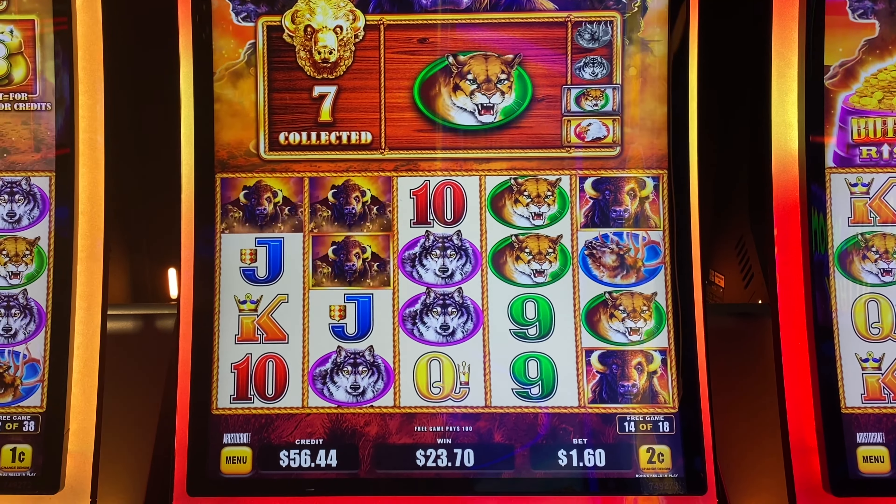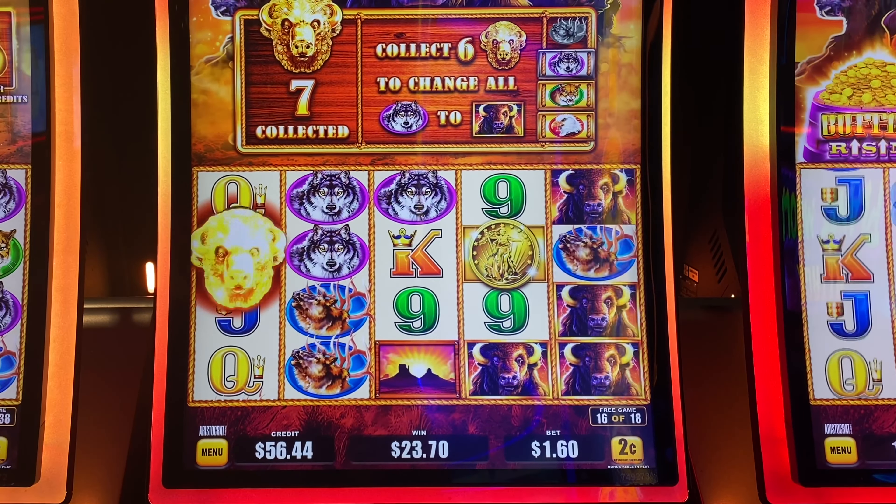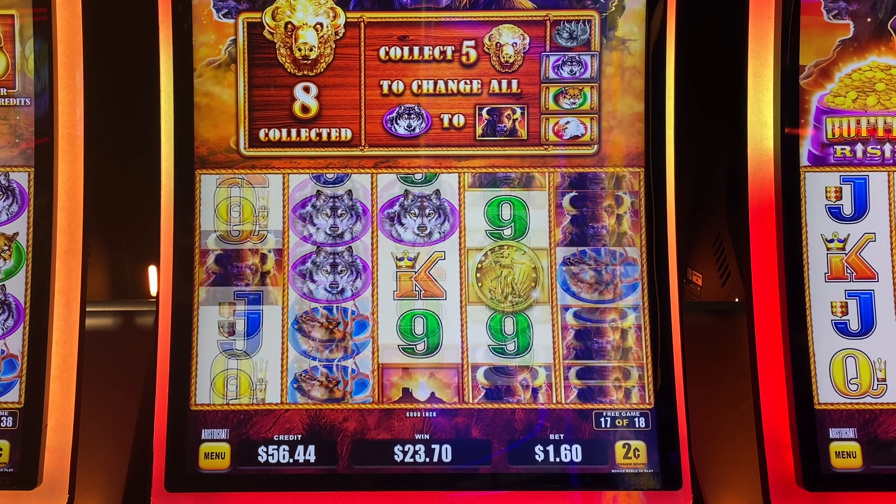Buffalo Triple Power here at Yamaba. Look at all those buffaloes we've got now. We needed one on the first. Come on, buffalo. We need another re-trigger so we can take advantage.